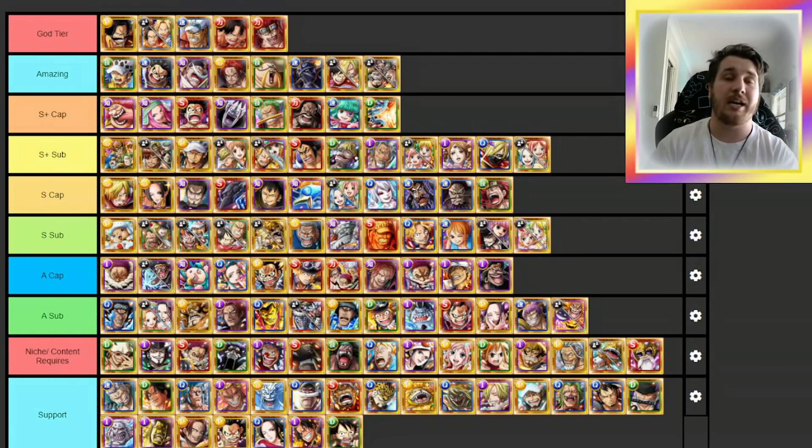I am looking at doing a PvP tier list — still trying to figure out the logistics, whether I do a team-based or character-based tier list. PvP is sort of its own separate area. With these characters, we're looking at how fast they can clear content, how safe they can clear content, their reliability, their captain abilities, and their special power. All of that comes into play when we're looking at these particular characters.